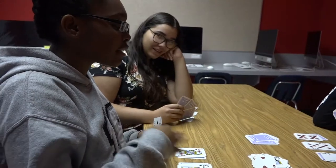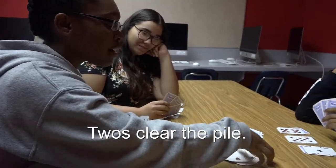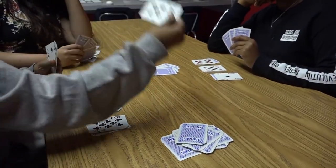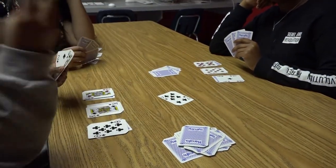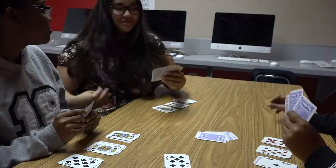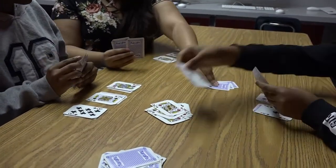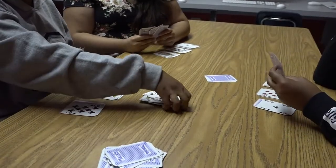So I have nothing higher than a king, so I'm going to put this two down. I'm going to clear that, then we're going to pick up a card. We're going to drop the smallest one, then we're going to pick up something else. Always got to have three in your hand.